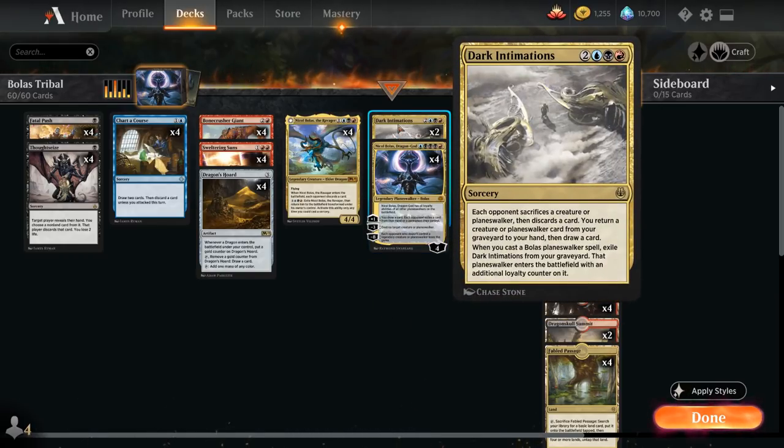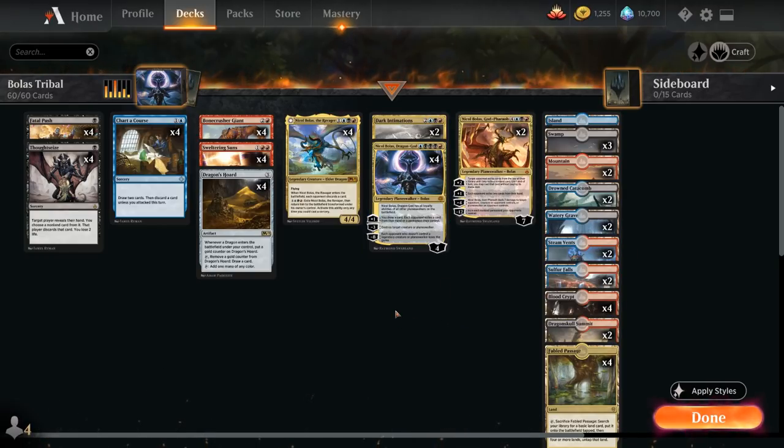We've got two copies of Dark Intimations, a card I forced myself to play even if it's not the most efficient card. It's a five mana sorcery where each opponent sacrifices a creature or planeswalker and discards a card, and we get to return a creature or planeswalker from our graveyard to hand and draw a card. When we cast a Bolas planeswalker spell, exile Dark Intimations from your graveyard and that planeswalker enters with an additional loyalty counter. And of course there's no shortage of Bolas planeswalkers in the deck.